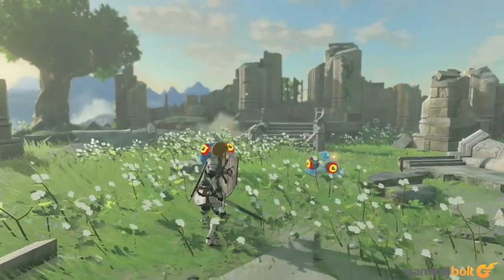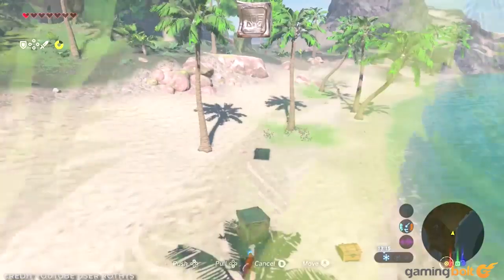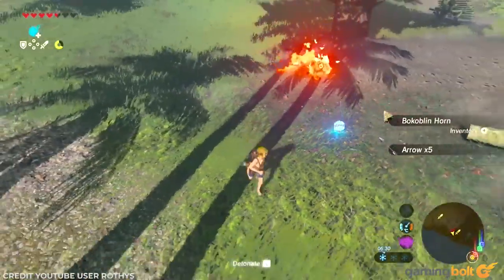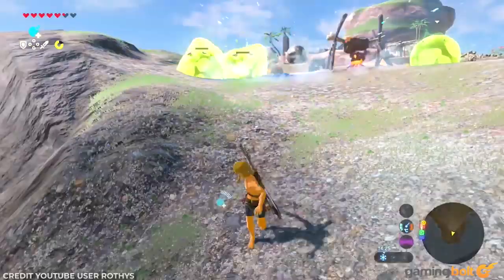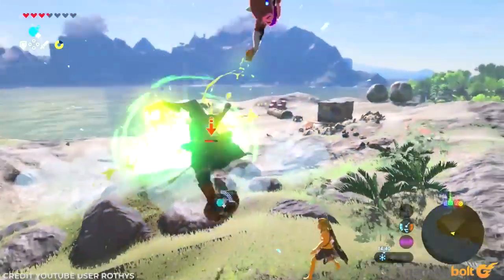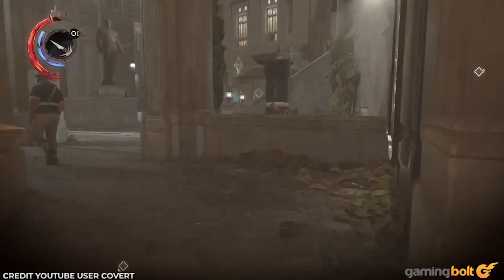The Legend of Zelda: Breath of the Wild — Eventide Island. Breath of the Wild is a game where you start with nothing and slowly build your way up, acquiring weapons, armor, and whatnot. However, Eventide Island, which requires you to find three spheres, removes all of your items. It's down to your wits, clever use of abilities, and scavenging to survive. As a clever inversion on the power fantasy, Eventide Island truly stands out.